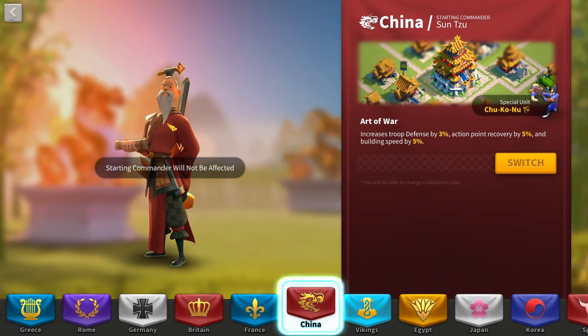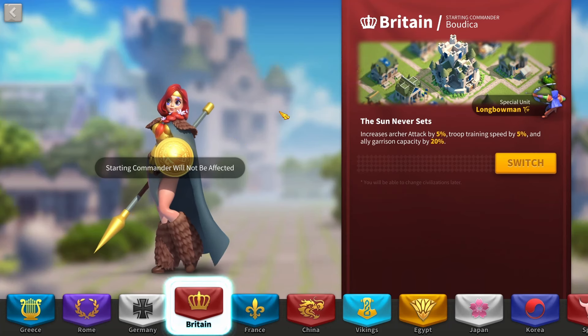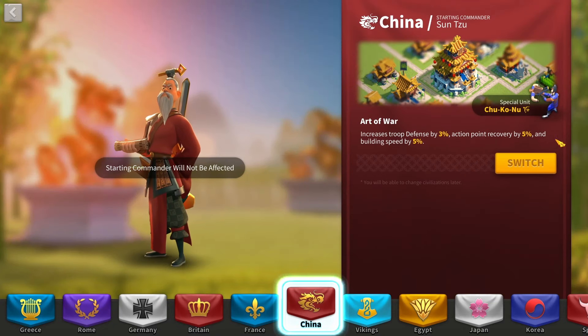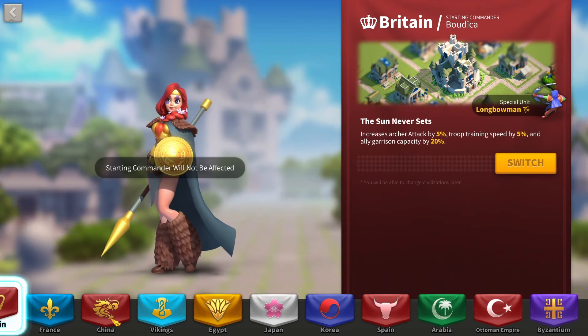With China, you get Sun Tzu, basically the best Epic Commander in the game, plus 5% building speed and Action Point Recovery — those are really important. With Britain, you get Boudicca. I'd say Britain is slightly better than China because if you get Boudicca early, you've got a very good Peacekeeping Commander day one, which means you can fight tons of Barbarians, level her up quickly, and be as active as possible. But overall, China's bonuses like Action Point Recovery and building speed may be better. Stick with either until you reach your first KVK.